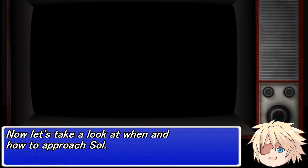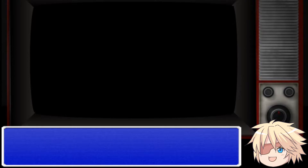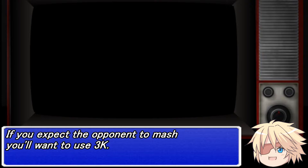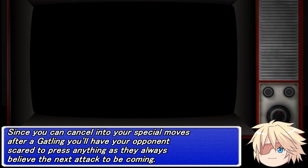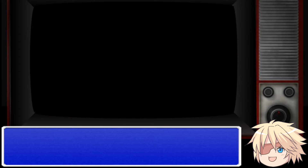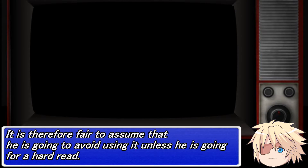Now let's take a look at when and how to approach Soul. First off, it's not realistic to expect to hit him with 6HS directly. You can only gatling into 6HS from 5P, 3K, and 5HS. If you expect the opponent to mash, you'll want to use 3K — meant to punish any mashing while forcing the opponent to continue blocking. Since you can cancel into your special moves after a gatling, your opponent will be scared to press anything. Since you still have the option of going low, Soul risks eating that move when he uses Volcanic Viper. It is therefore fair to assume he will avoid using it unless he is going for a hard read.